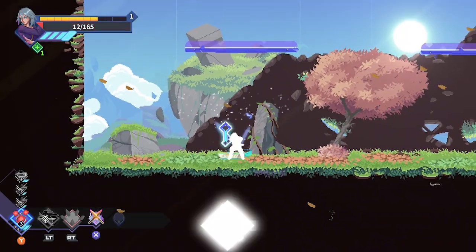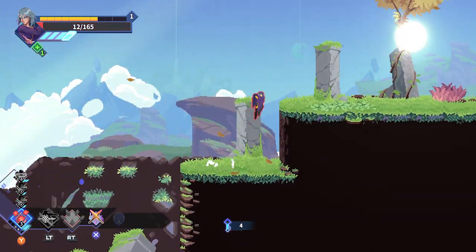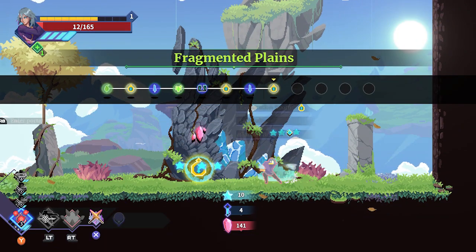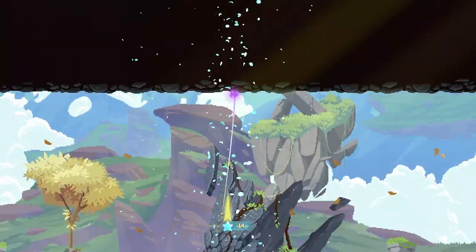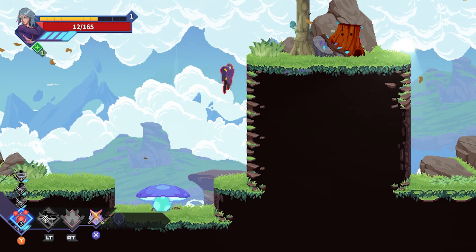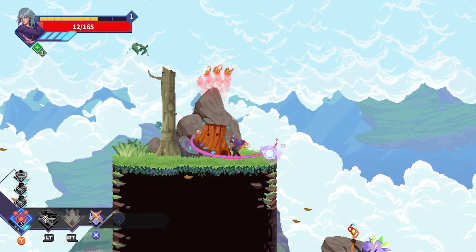The combat in Astral Ascent is easy and straightforward. You can dash and jump again after hitting an enemy. Mana is used for casting spells and is built up by using basic attacks. When finding new spells, you can watch a small demonstration clip of the spell in action. The combat can get very reflex-heavy and takes some getting used to, especially dodging and jumping around.